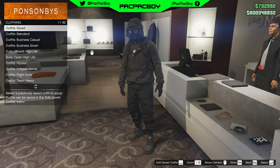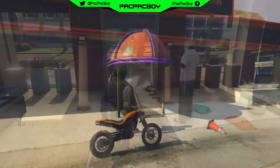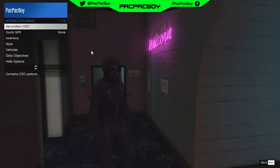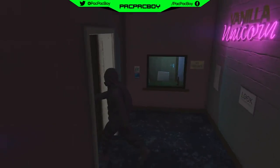After you save the outfit, you need to buy the black flight suit. Then you need to go to the strip club. Now for the next step, you need to go inside the strip club. When you are inside, you need to open interaction menu, go to Style Outfit and select your apocalyptic outfit.